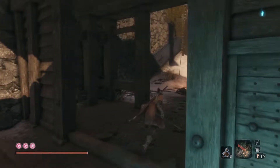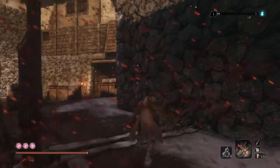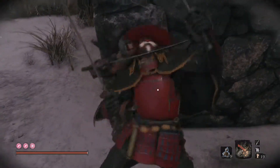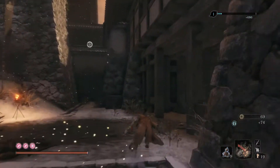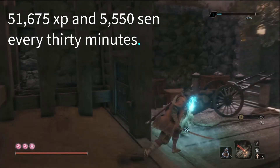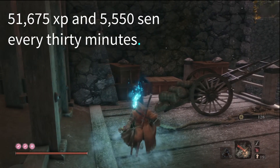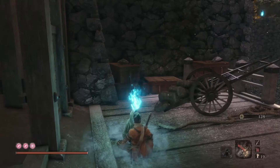If you follow the method that is on your screen — sneak up on them and murder them — that will net you a total of 689 experience points and 74 sen. The whole operation to get from the idol to the bad guys and then back takes a little less than 30 seconds. So within 30 minutes, you should be able to rack up 51,675 XP and 5,550 sen.